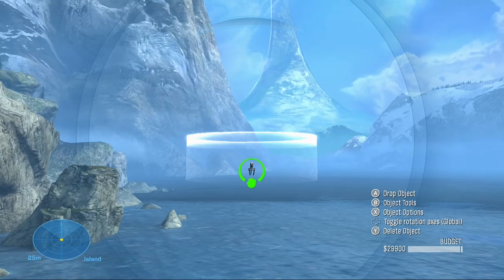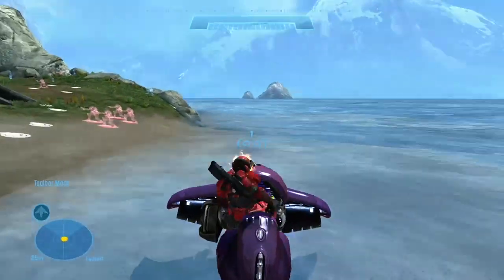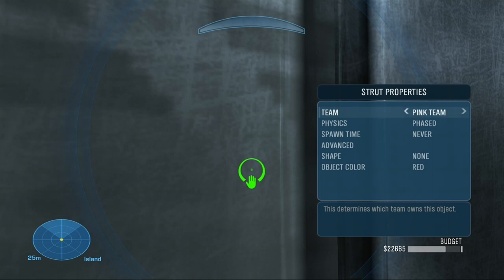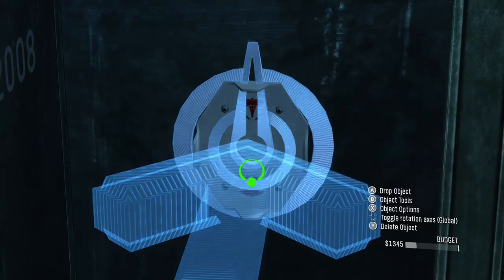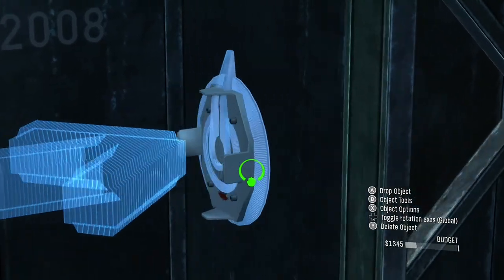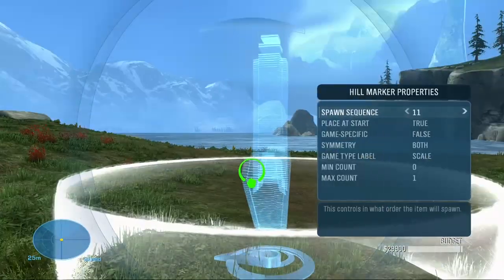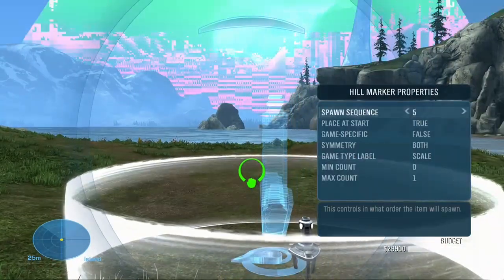You may also find additional options when changing the object's team. For example, pink team will make any object invincible. Yellow team will cause any object under the scale label to stop scaling. While red team will detach map objects from their forge bases for object by index.